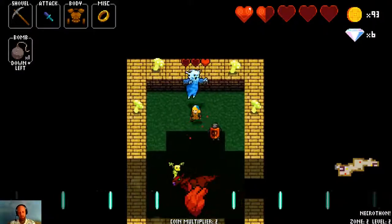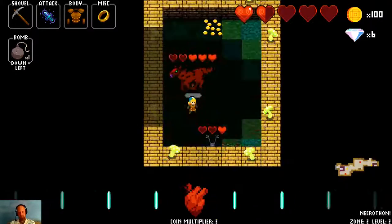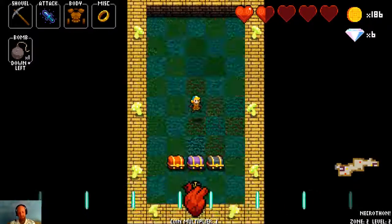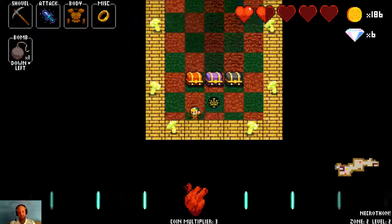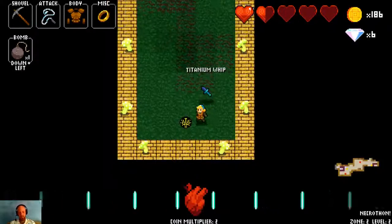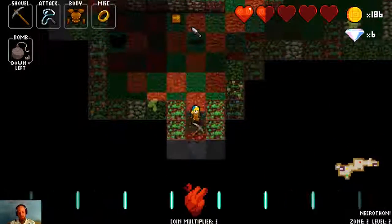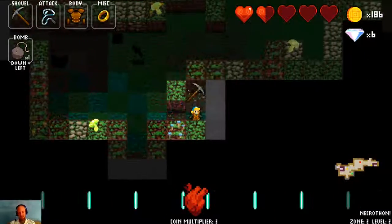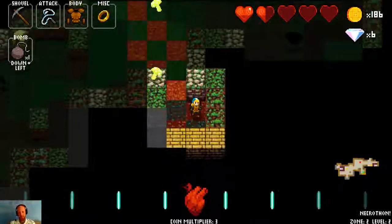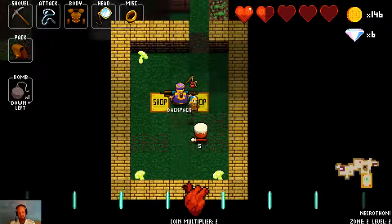When you find the X marks the spot blocks on the digable tiles, you can get a challenge room, which is going to be a little bit more difficult. You get one of three rewards: the black chest, which is inclined toward weapons and armor; the purple chest, which is inclined toward things like rings; and the regular chest, which is inclined toward torches. We're going to pick up the monocle, which is going to let us see what's inside chests.